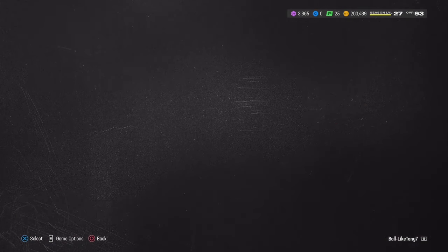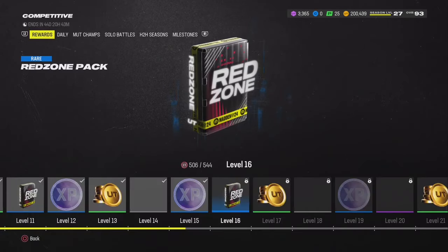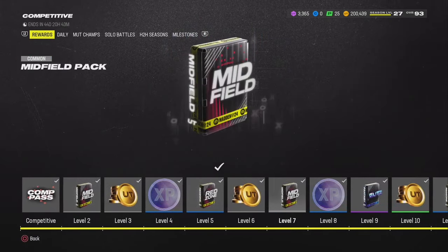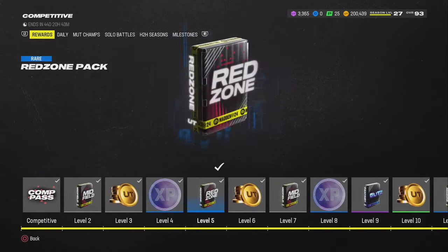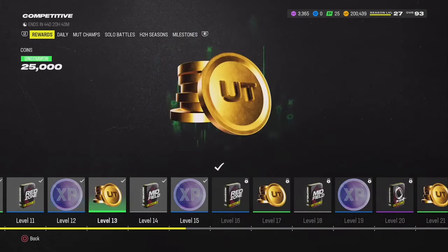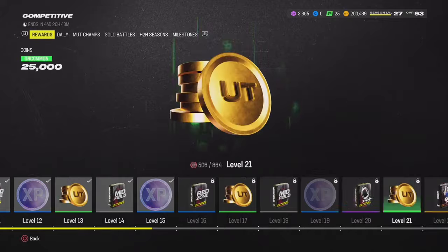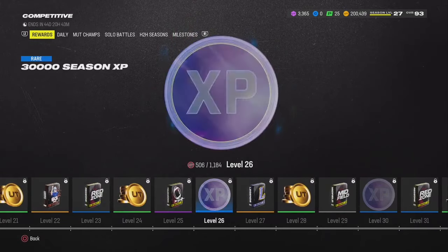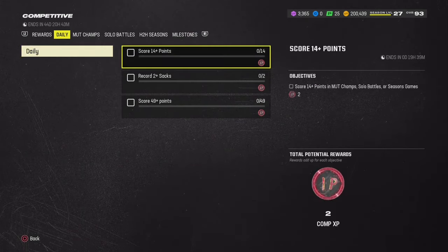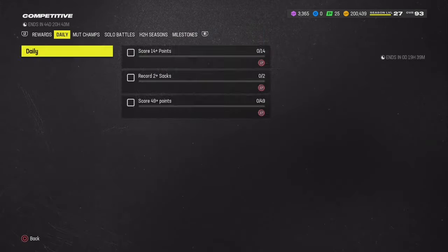You get a crazy amount of XP over here as well. This is the comp path. You get 30k XP, 30k XP — look at all this XP. We got dailies over here too. Complete the dailies and you get XP. Then go towards the comp paths.